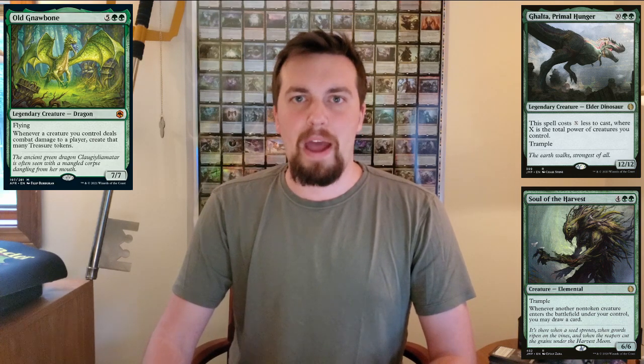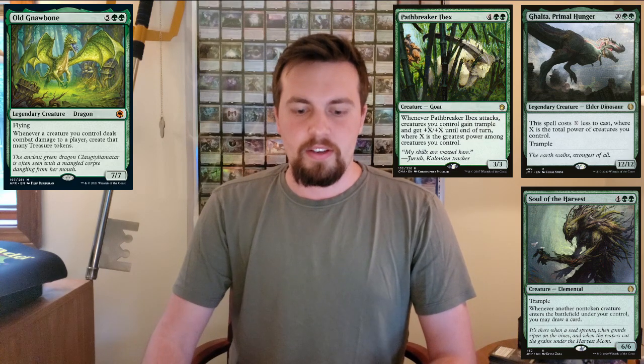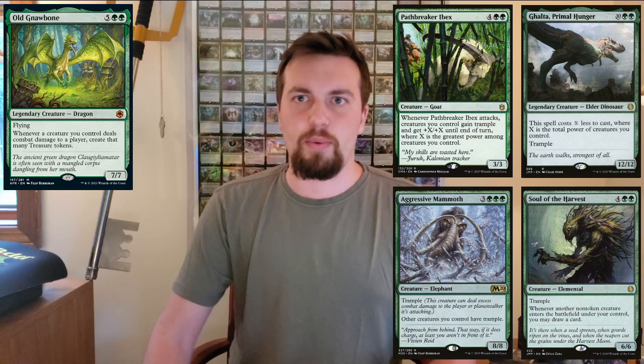Next up, the big creatures you can use to net you a lot of mana. You've got Galta of course, Soul of the Harvest — it's not super big but it draws you a bunch of cards and has trample, so it's definitely worthwhile. There's Pathbreaker Ibex, which gives all your creatures trample and a huge buff, and can net you a ton of treasures. Aggressive Mammoth is just a way to give all your creatures trample — that seems great. Ways to give your stuff trample, evasion, or flying seems awesome in this deck so you can ensure you're getting treasures.